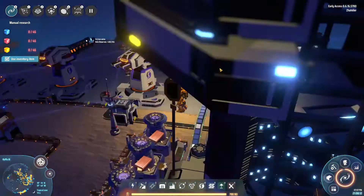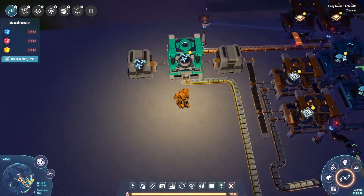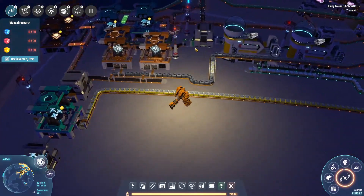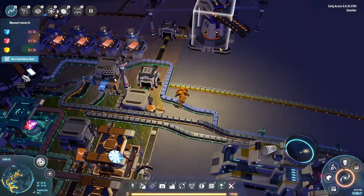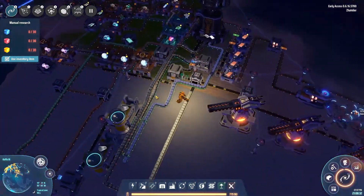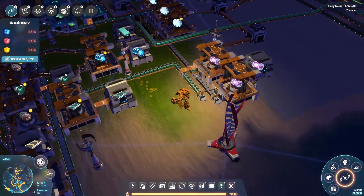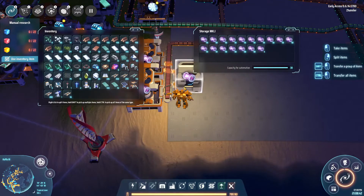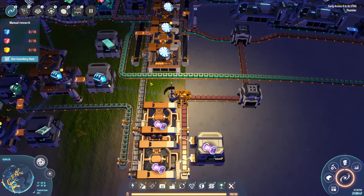I suppose what I could do is set that as a primary output, just so that we can keep everything over here going. That way it needs to be. Because this one, while technically important, we can't utilize the stuff over here - we've got plenty for the time being. So focusing on these might not be that bad of an idea. I suppose I can just drop those in there, keep the production going.